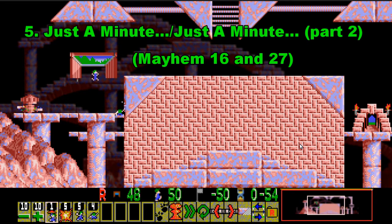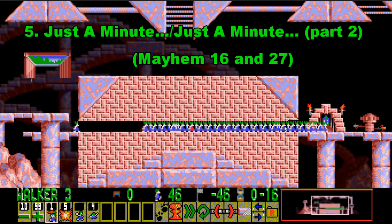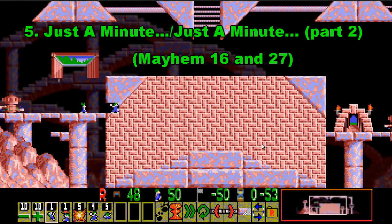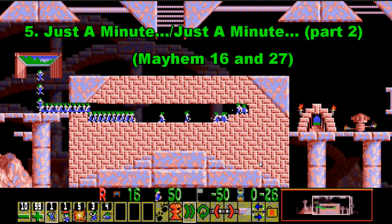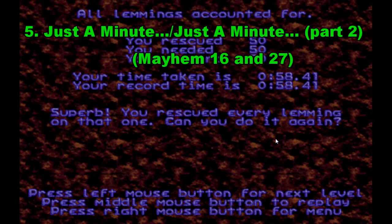Number 5 is a combined entry — both levels are pretty much the same and you can even use the same solution for both. It's called Just a Minute — Mayhem 16 and Mayhem 27. The idea is to stop Lemmings from turning around in the basher tunnel, because you need to get all 50 Lemmings through the exit before time runs out. Part 2 of number 5 is just different in that you lose a ledge and have a climber added to the skill set, which doesn't really add much. This one is actually even slightly harder as I finished with less time on the clock.